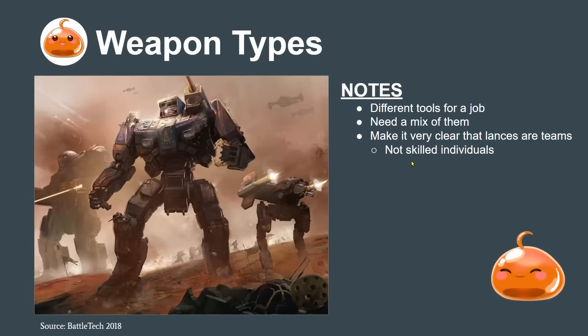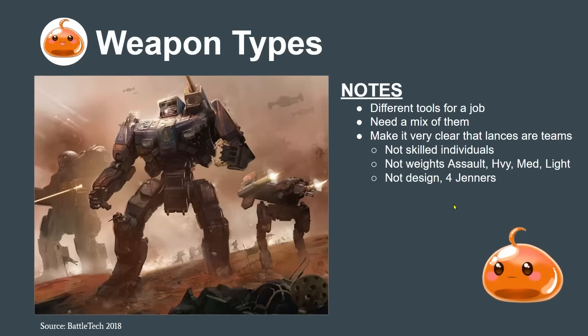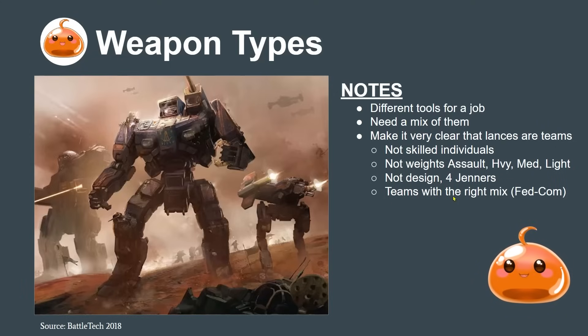By the end of this presentation it should be very clear that lances are teams and should be designed as teams, not as skilled individuals. I see this question a lot online: how do I build a lance? I don't think it should be four of your favorite mechs, or one of every weight class - one assault, one heavy, one light, one medium. Not all of one design doesn't work either. I don't think you should throw four Jenners, four Panthers, or four Centurions on there.